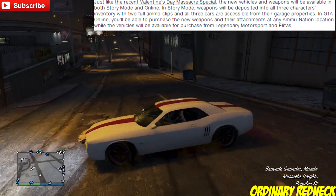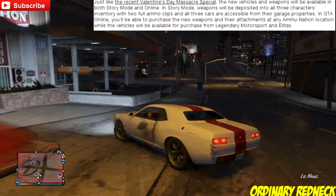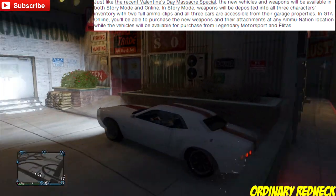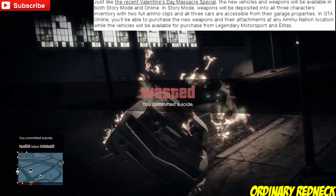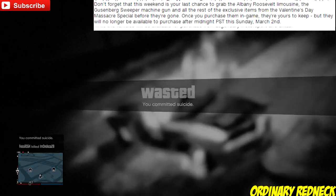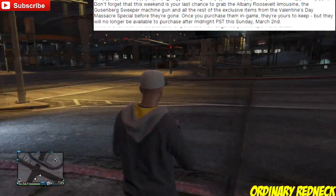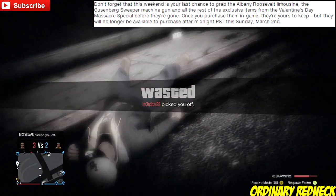As with the Valentine's Day Massacre DLC, the new weapons and vehicles will be available in story and online modes. For story mode, the weapons will be inserted into the three characters' inventory with two full clips, and the three new cars will be in their respective garages. In online, the guns will be available at Ammu-Nation for purchase along with attachments. For the cars and airplane, you'll need to go to Legendary Motorsport for the cars and Elitás Travel for the plane.